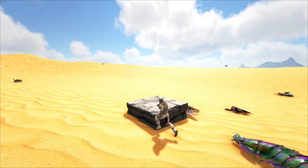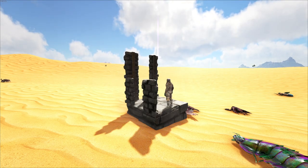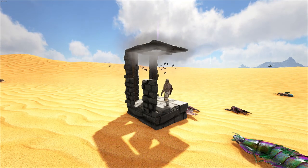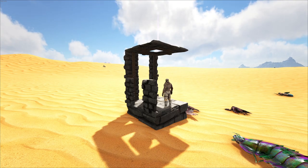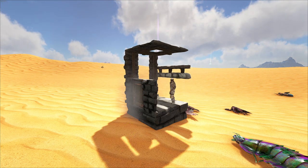The creation of the trap is as follows. Place down your stone foundation, followed by the 3 stone door frames. Afterwards, place the stone hatch at the top of the double door frame. Then place the stone railing on the side of the highest double door frame.